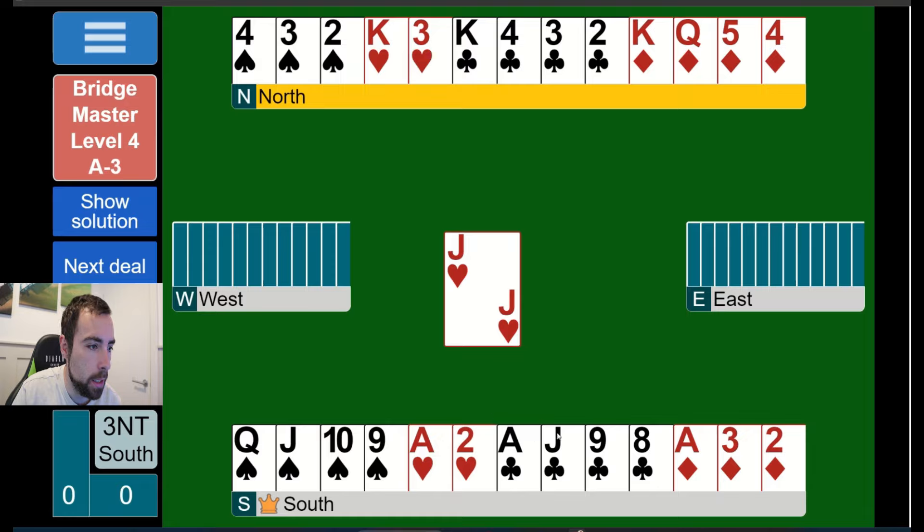Deal three: the bidding went one no trump, three no trumps - straightforward. Playing a strong no trump, we have ace-jack, ace-jack, that's 16 points. One no trump strong, and our partner has 9 to 11, giving us 27 points combined. This should be a straightforward three no trumps, but I presume it won't be since it's a challenge hand.